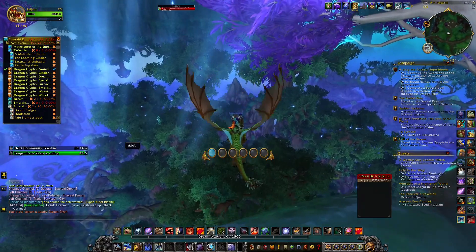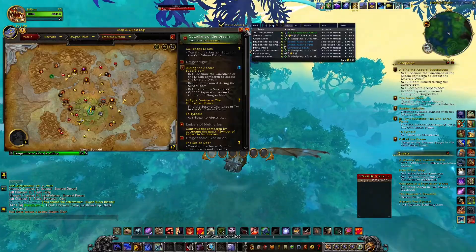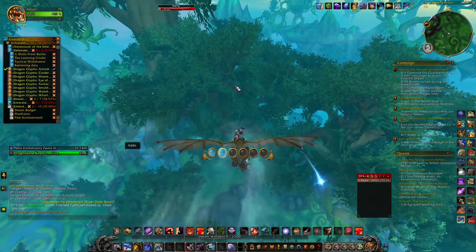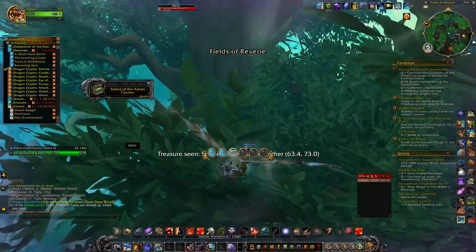If you just use Handy Notes Dragonflght, it shows where these are. I want to test something — I want to see whether you can actually grab the glyphs without being on a dragonrider mount. So like, if you have just normal flying, it might make life easier.